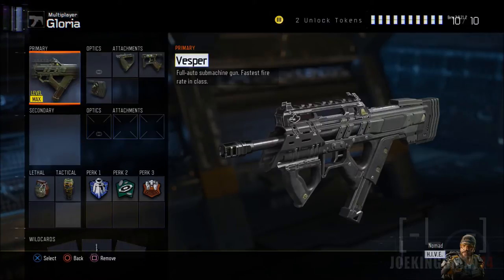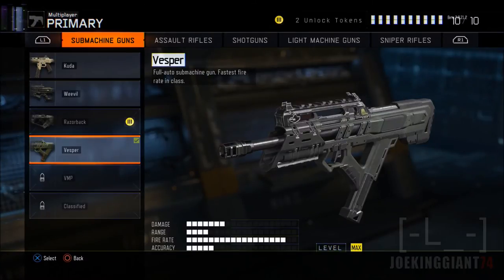This class setup is going to take out everybody who's in your face — it's an instant kill. You're gonna be able to win every single close battle. It's good for every single game mode except long range; keep it for medium and short range and the weapon will be perfect. The Vesper is the last SMG to unlock right now, as we are currently capped at level 28.